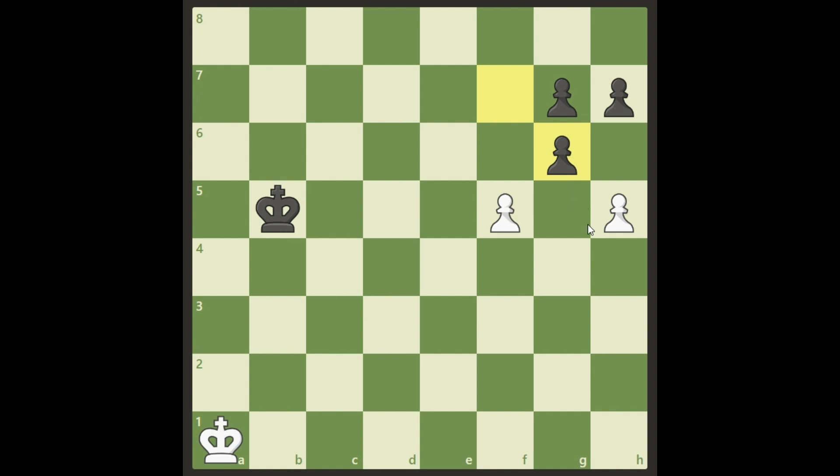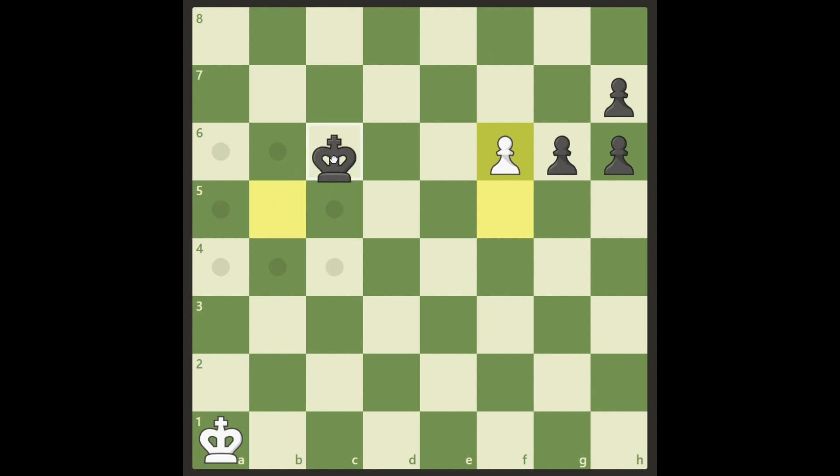And now there's a smart move here. I think you see it — it's h6. So if black doesn't do anything or attacks here, this is going to be a queen. So he has to take it. White has sacrificed two pawns to get a free way towards queening instead. And black's king is too far away — he cannot stop it.